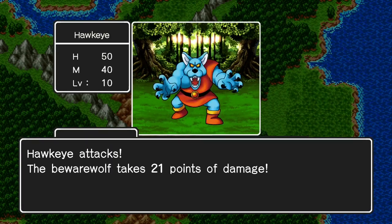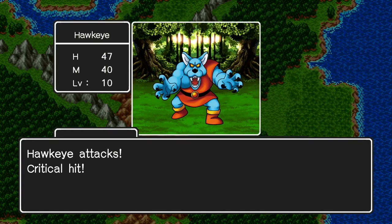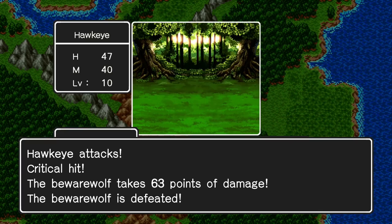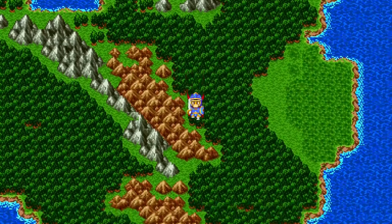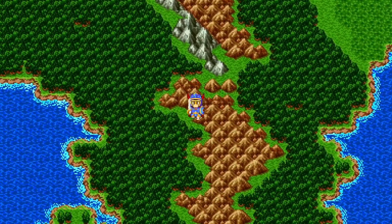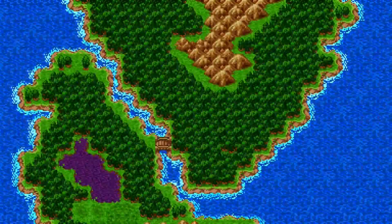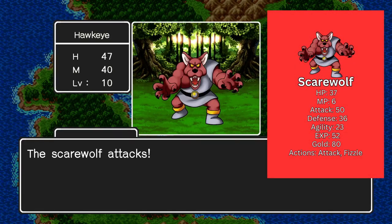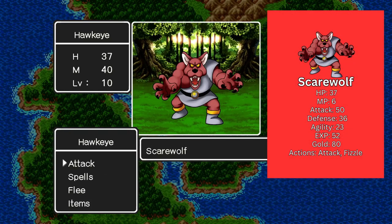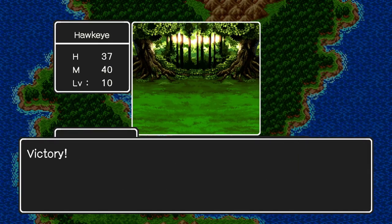I actually did run into some new enemies while grinding, but that wasn't being recorded. Down in this area, here's one — Scare Wolf. I believe they can cast Fizzle, which will stop you from casting all spells. At level 10, you can learn Fizzle for yourself, so that's pretty good.